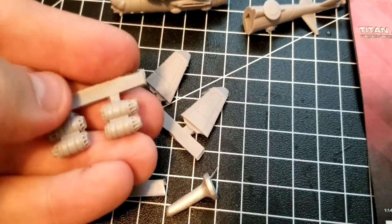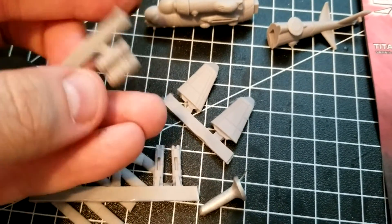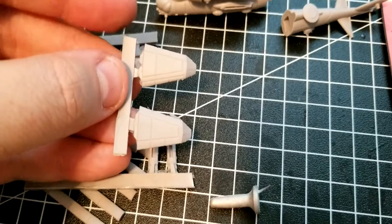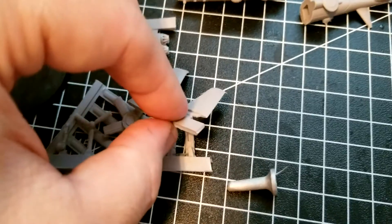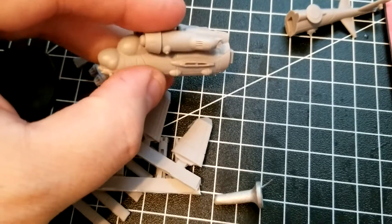We also have the rocket pods. This is basically a Heavy Gear version of a Hind attack helicopter — very similar look and loadout. Then the stub wings that will mount all of that on, and the hull itself is basically a two-piece affair, so thankfully there's not much in the way of assembly.